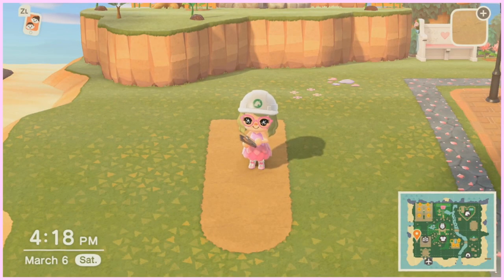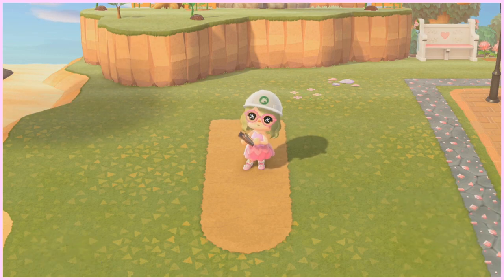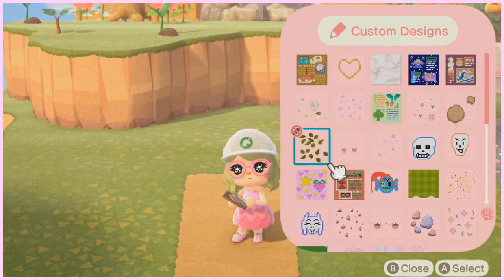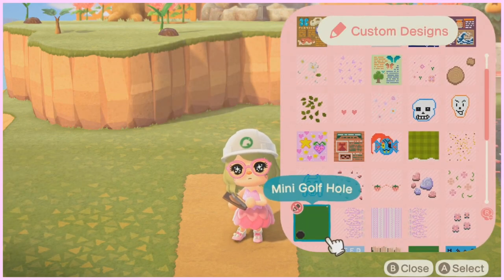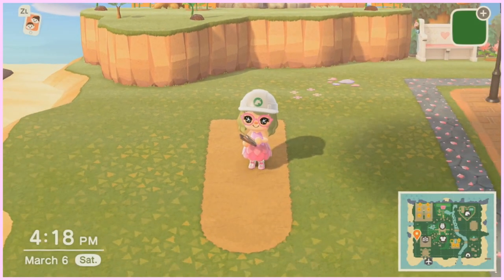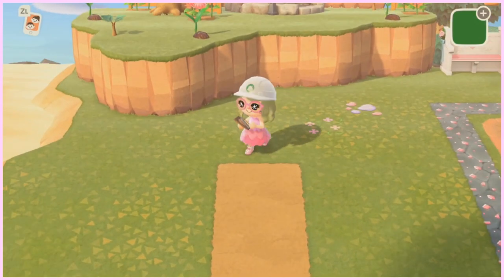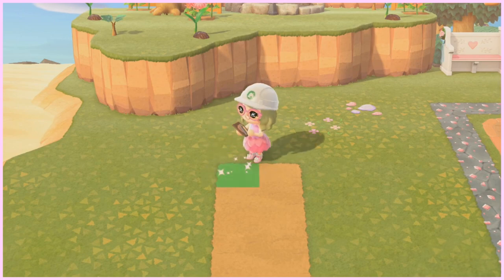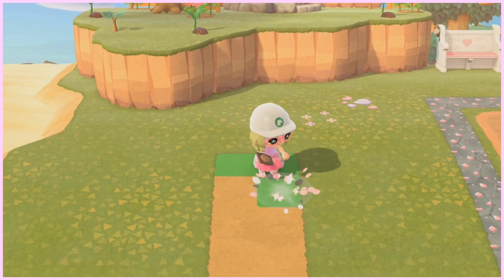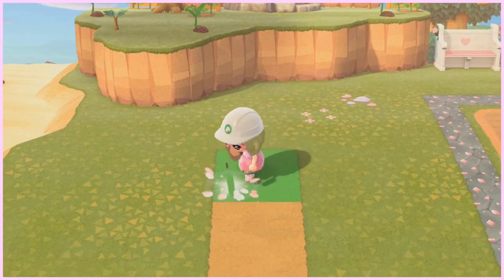Now that you have your first course complete — I know it doesn't look like much, but it is mini golf. So now we are going to open up our custom design and get the custom design that you got earlier. I'm using the one with the creator code I mentioned. Whenever you apply this one to the path, it goes on very smoothly, as you can see. Look at the green — doesn't it look so good?